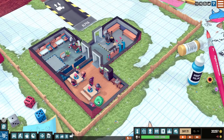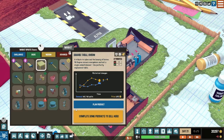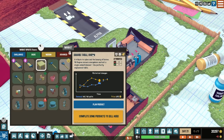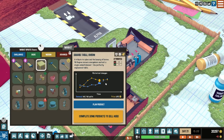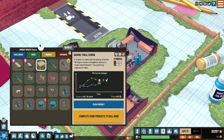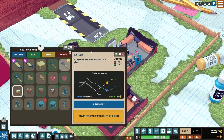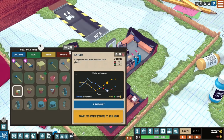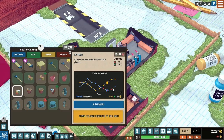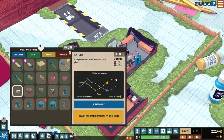The main moment-to-moment is building stuff. We're going to check over on the market and see what we want to make. It's opened on the square table 8x8, but actually, I'm going to make toy food instead, because it was pretty much unsaleable previously. Now the demand is going up and the price is tailing off, so it's probably a good time to make that.